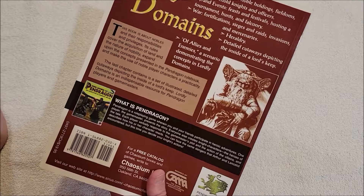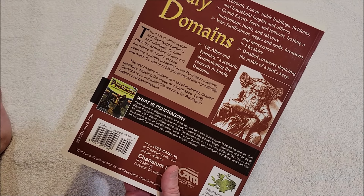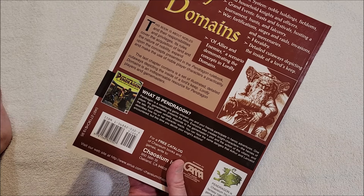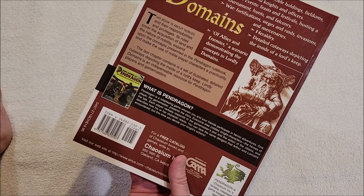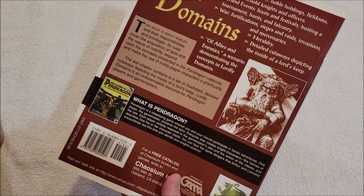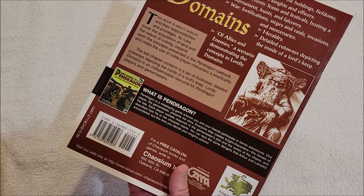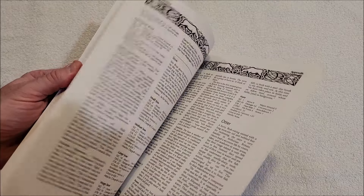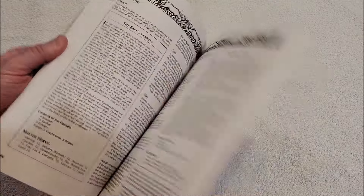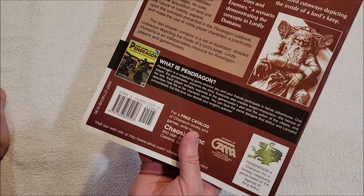This book is about nobles and their responsibilities and privileges. Its rules cover the acquisition of land and the nature of nobility, expand upon the concepts presented in the Pendragon rulebook, and make use of noble player characters as a practicality. The last chapter contains a set of illustrated detailed cutaways depicting the inside of the Lord's keep. Lordly Domains is an indispensable resource for Pendragon players and game masters.